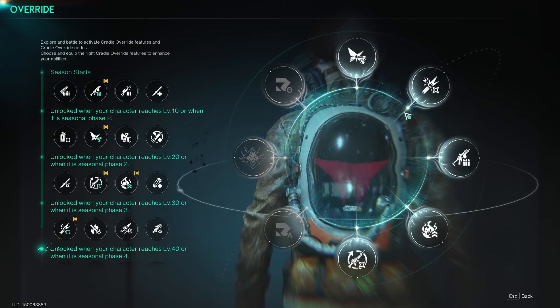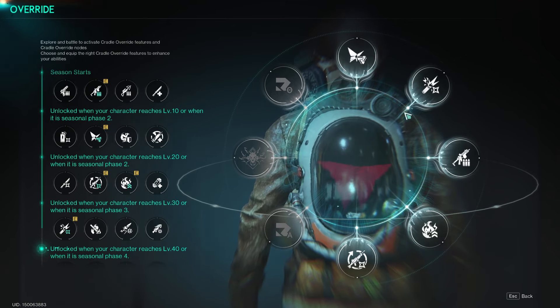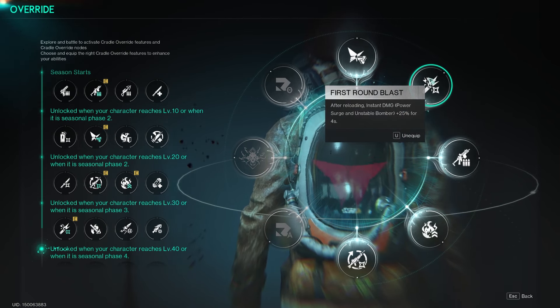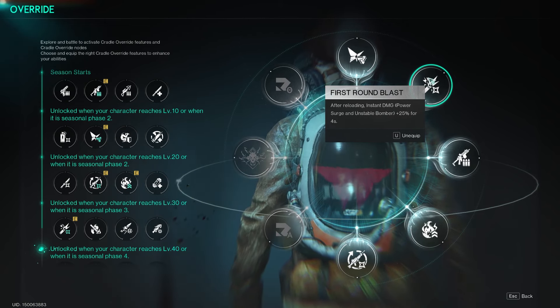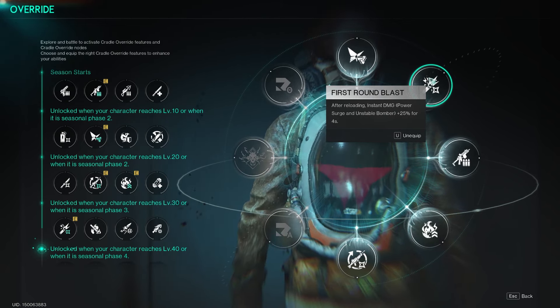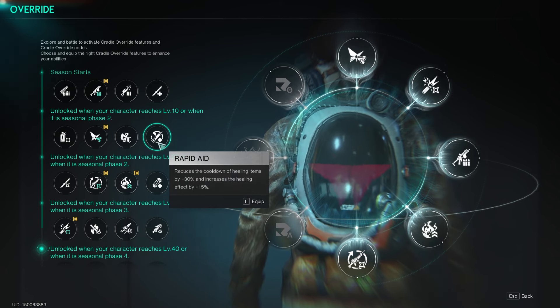The final mod is one I unlocked at level 30: First Round Blast — after reloading, instant damage triggers a power surge plus 25% for four seconds. If you don't have this unlocked yet, just go with Rapid Aid for a bit better healing instead.